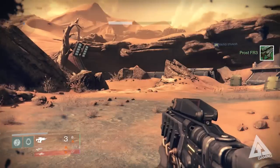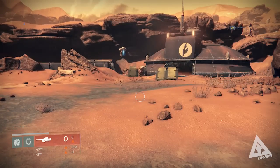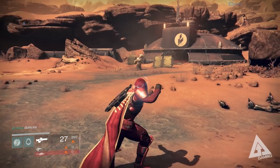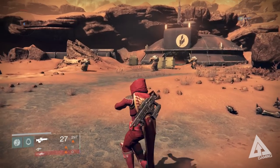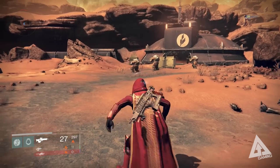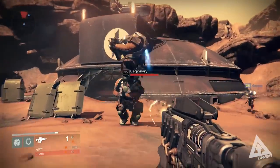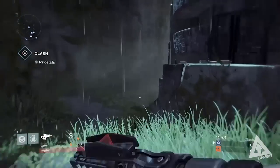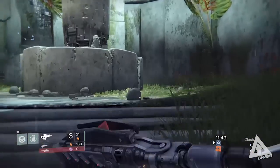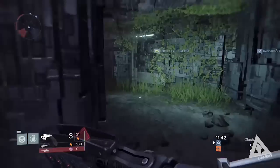Typically, what happens is you hand a bounty in to the bounty guy, and he'll bring up a screen saying you can now choose an exotic bounty. Some people say that handing in five bounties at the same time increases your chances — that is not the case. I've been playing Destiny every single day since launch, hit level 20 on day one, done bounties every day, and I've only just got my first exotic bounty. Getting an exotic bounty is completely based on luck, just like getting an exotic weapon from a chest, engram, or nightfall.